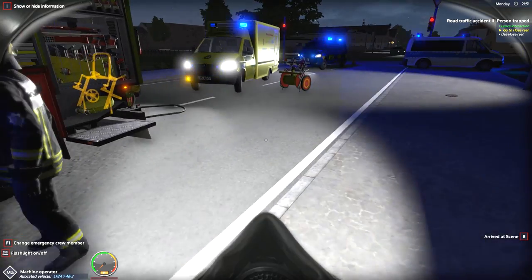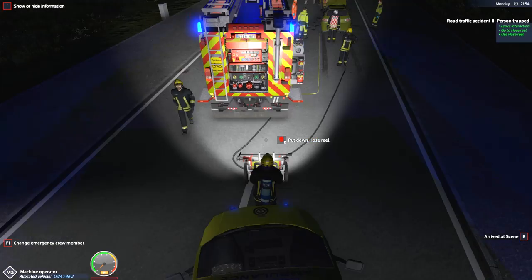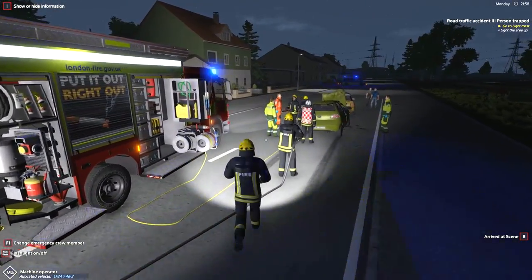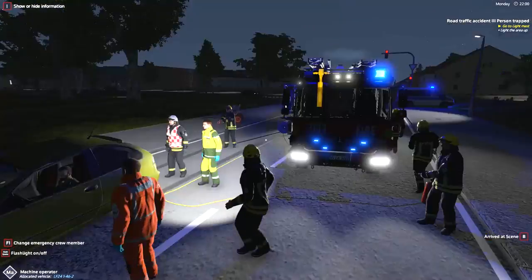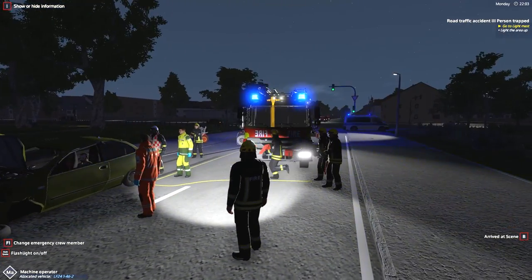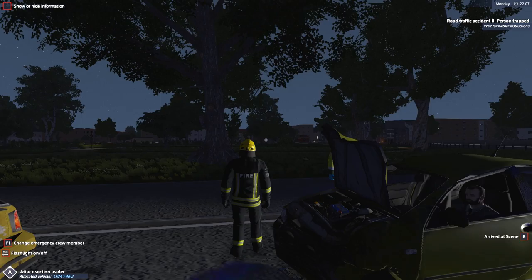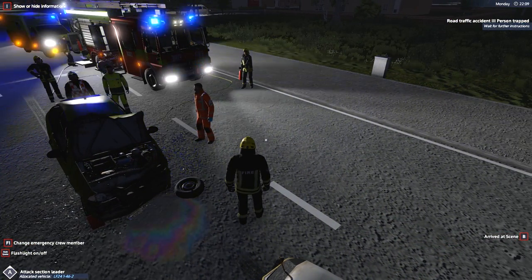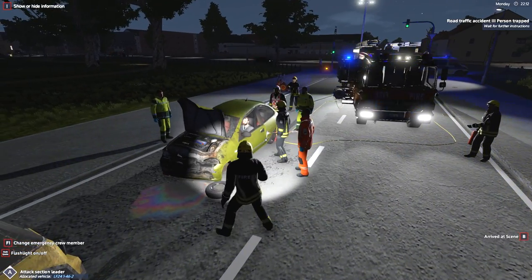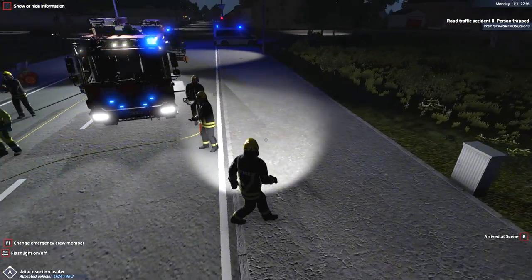Why is it nighttime? I put the torch on so you guys can see a little bit - I will tweak this in Premiere so we can see a little bit better. We're going to go ahead and put this down over here. I'm not sure why we have the gas mask on - we don't actually need that. We're going to try and find out what role we can actually be. So first of all, they're putting the wheel chocks down. Let's actually change to attack section leader. And how do we put the torch on? It was back quote. There we go.